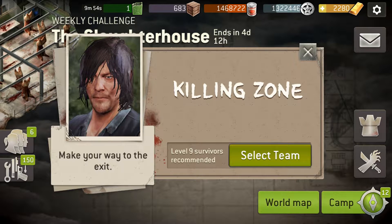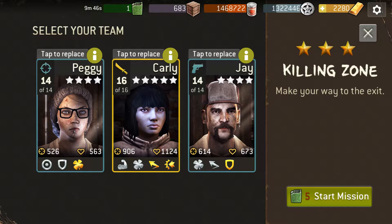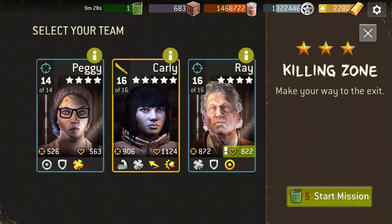A video on the killing zone — Level 9 recommended. This is one you got to get through to the exit. You'll want to try to move, dodge, and weave past people. You can bring a shooter eventually to deal with the big fatty if you want, or you could roll double hunter — might do that here just to kind of show you.